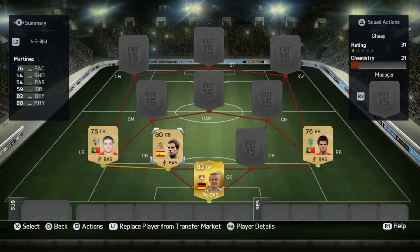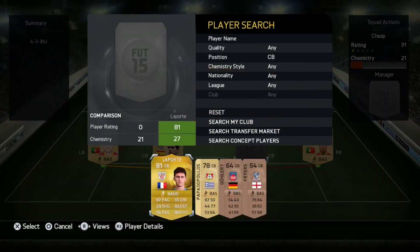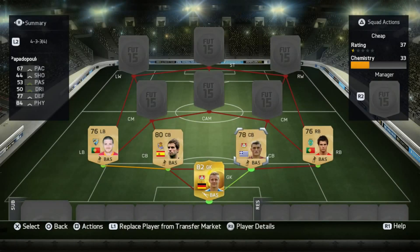The two center backs: on the left side we have Inigo Martinez — 82 defending, 80 physical, 76 pace, quite tall. At right center back we have Papadopoulos — 67 pace, 77 defending, 84 physical.